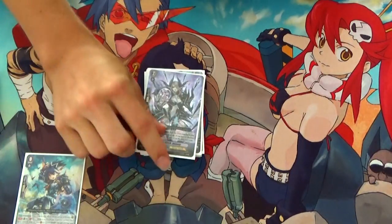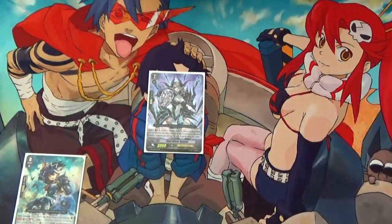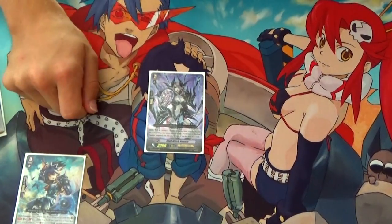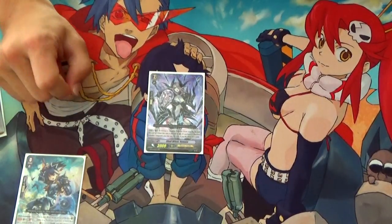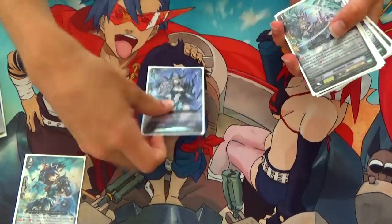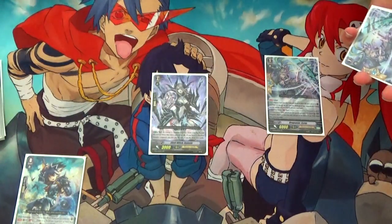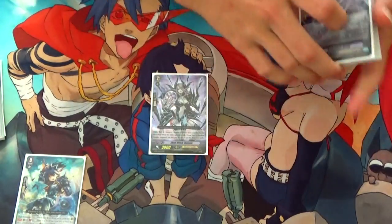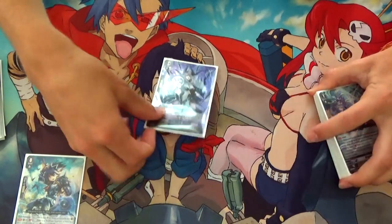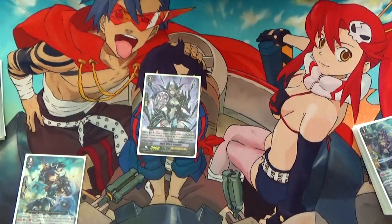Grade 2 lineup: I run Skull Witch Nemyn to one copy — I don't want to ride her. She's only 3k so she sucks offensively, but that's not the point. On call, counterblast 1, discard a Shadow Paladin from hand, and draw two. Early game when you don't need a PG, you call her, discard the PG, draw two, and later in the game when you have another PG in drop zone and it matters to have PGs in hand, you can just grab it back. She can also be a retire target — unless it's Blaster Blade or Blaster Dark Spirit, she can't attack.